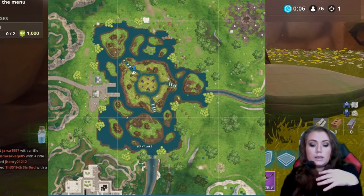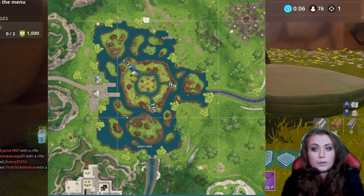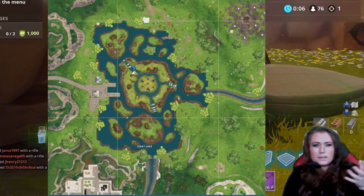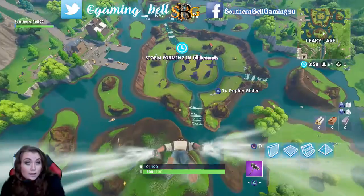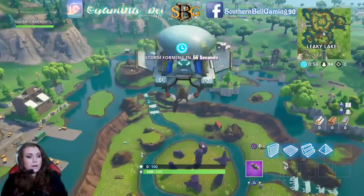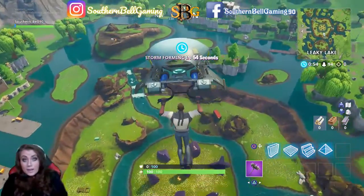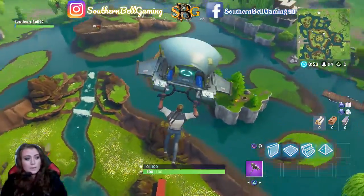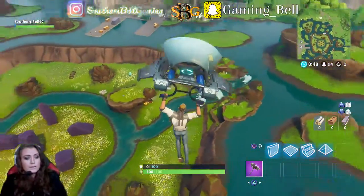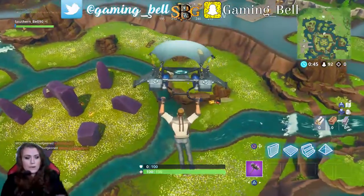Now luckily, this place can be kind of hard sometimes when you go there because everybody wants to kill you, and it's a little bit difficult. But luckily, where this barbecue grill is, there is a chest right by it, so you can hurry up and get that chest or grab the loot that's around it.